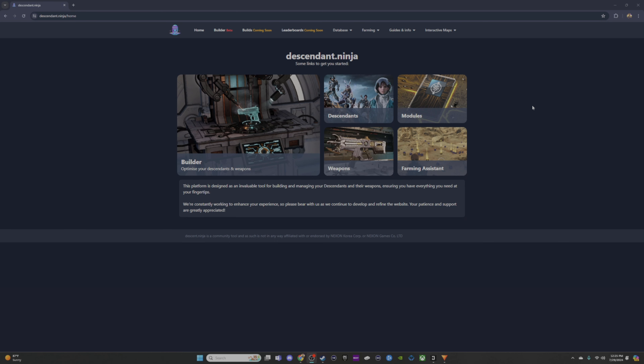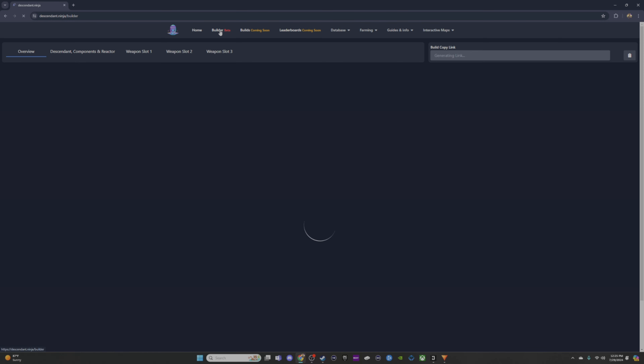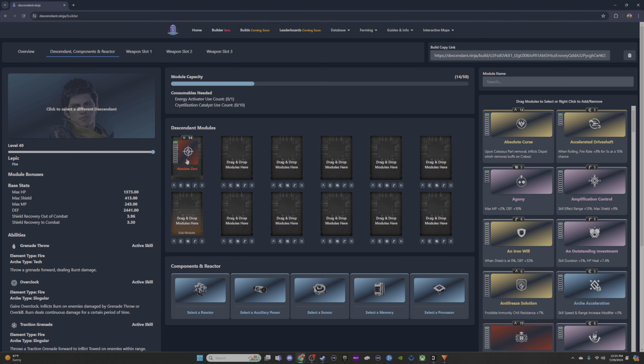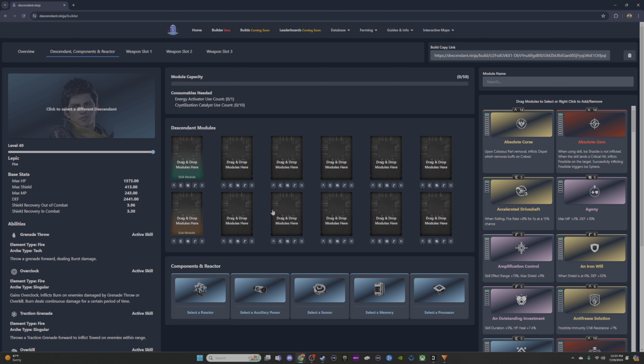Now, using external resources to help plan your build: one I stumbled across on Reddit is descendant.ninja — I'll leave a link in the description. This isn't sponsored; it's just a helpful tool I found. It has features like a farming assistant, weapons list, descendants list, modules list, and a build planner. In the builder you can do things like slot any mod to preview costs, though there are a few quirks — for example, it lets you put a VSA mod in a normal slot.